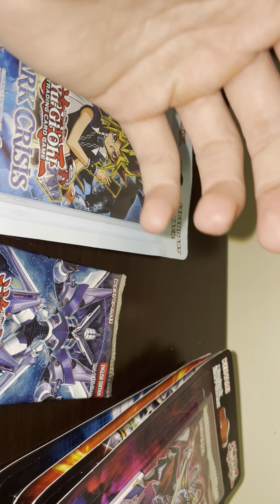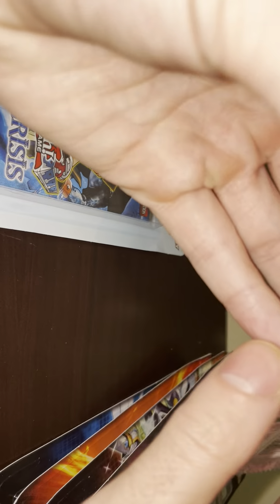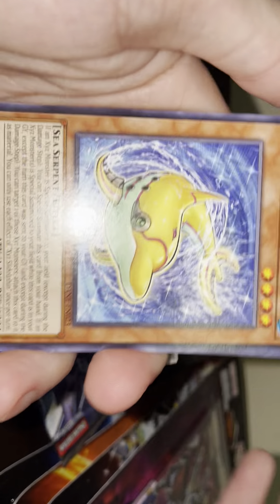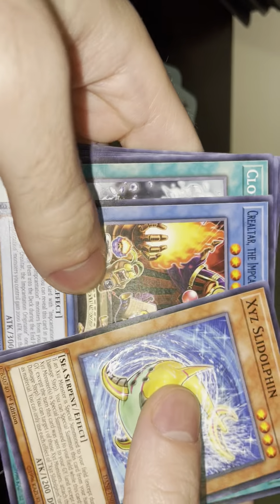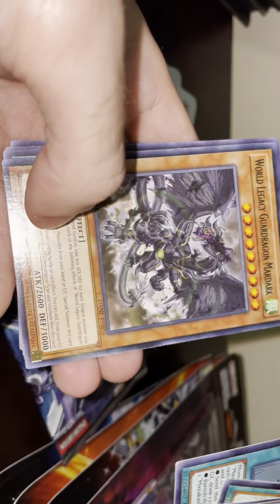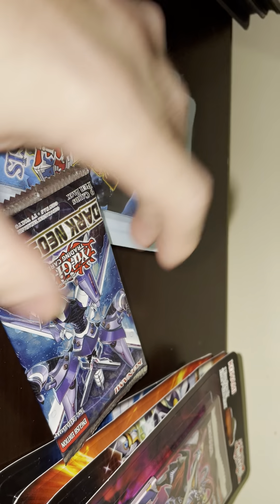We'll start off with Dark Neo Storm. A lot of you guys always wonder how I'm able to keep so much sealed product on deck and not open it — it's not the easiest thing. But there's nothing better I like doing than helping somebody else get what they're looking for. I made this page so everybody had a safe place to shop, because some of these other places on the internet can be sketchy. Let's see what we get — Akashi, World Legacy. Okay, that's the first pack.